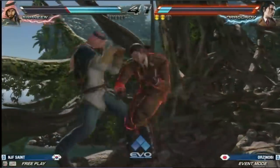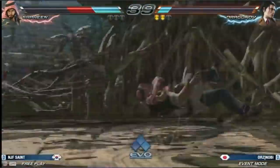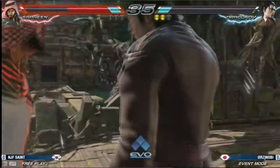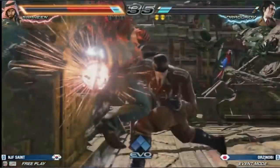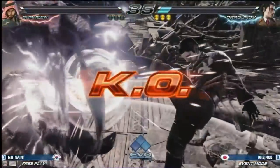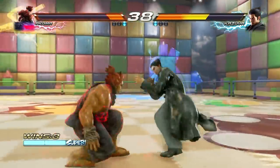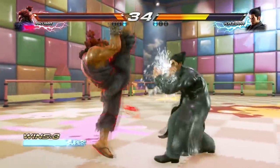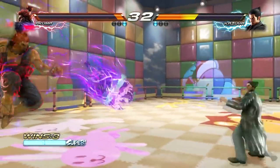But nobody's done — here comes a 10-string! He cancels it and sends him downstairs, he's got rage available as well. This is gonna hurt — to the wall with rage on, what a combo! Is it gonna kill? It's gonna scale like crazy but it might. It killed! Oh my god! Believe me when I say this — you only need 2 moves to win with him. I've never seen a Dragunov player win a match without these moves.